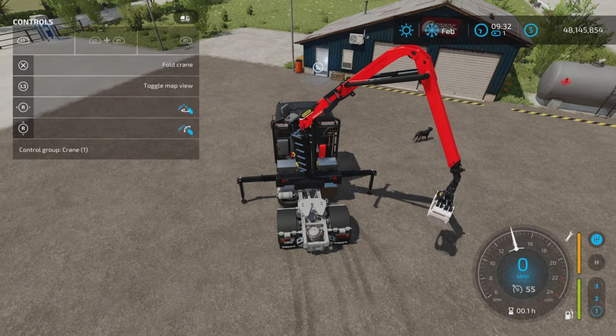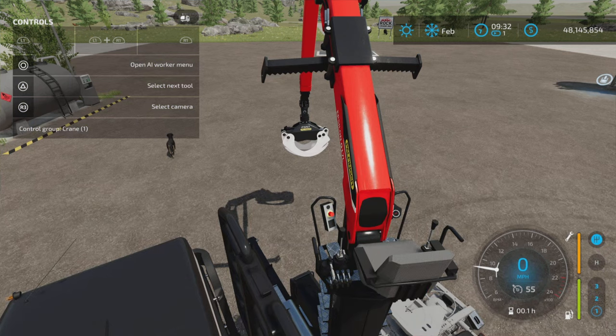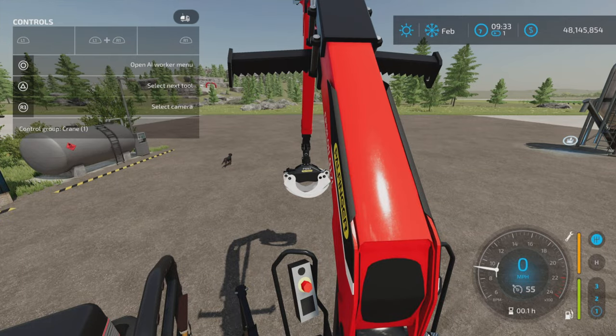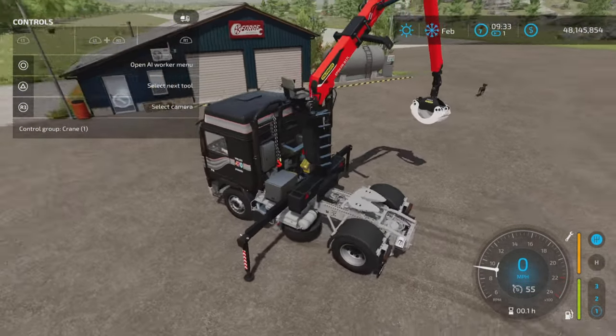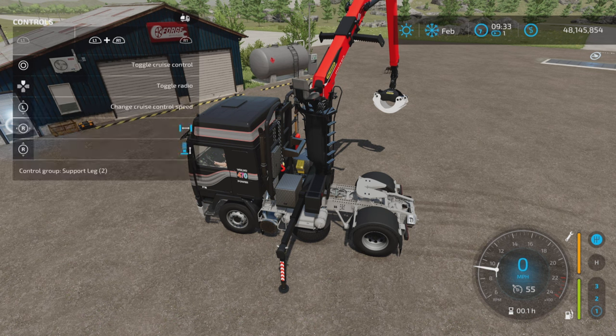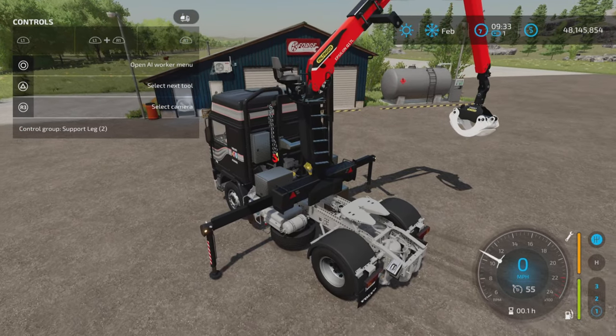If you're having trouble, press L3 and also R3 to scroll through the different views. Once you're in the view where you're in the crane and can look around, then press triangle on your PS5 or PS4 controller to scroll through the different crane control positions.